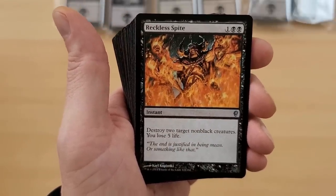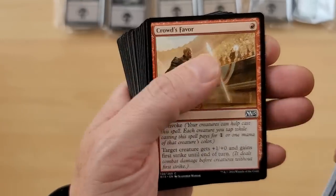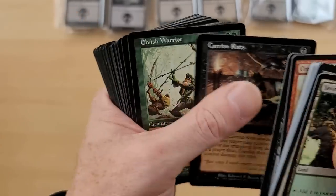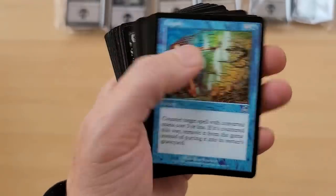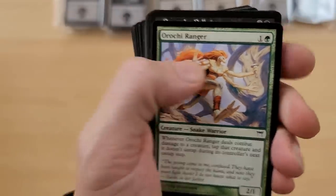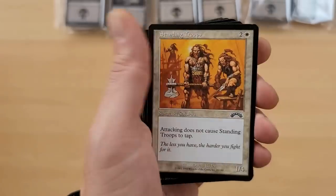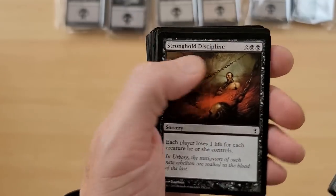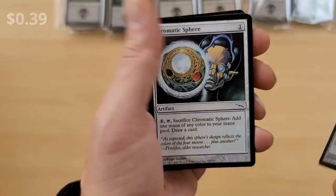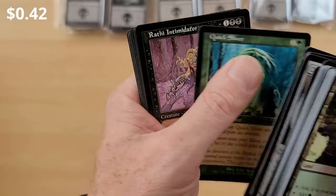Reckless Spite - straight two target non-black creatures, lose five life. If you lose five life, it kind of sucks. Lightbringer. Crowd's Favor - was that reprinted in Battlebond? Seems like it would be. Nim Lasher. Carrion Rats. Elvish Warrior. Elvish Warrior. Liquify. Orc Ranger. What the heck? Palm Polluter. Disdainful Stroke - I like that card. All the way back to Urza's Legacy. That's kind of cool. And some more Urza's Legacy. And some Exodus. Dissension. Exhume. Ur-Golem's Eye. Chromatic Sphere. Root Wall. Quicksilver. Quicksilver's fun. No, it's not. Okay.